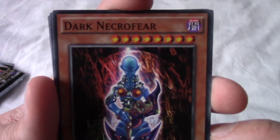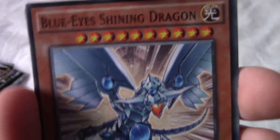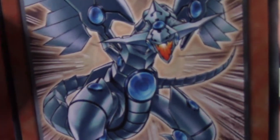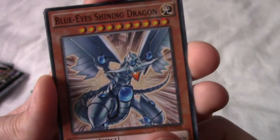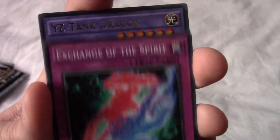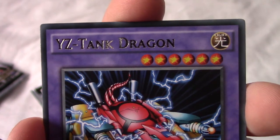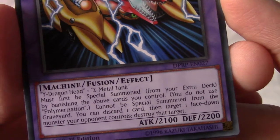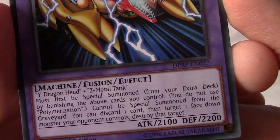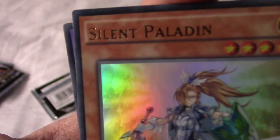Last pack — can we pull a super or ultra? We have Dark Necrofear again. Oh, Blue-Eyes Shining Dragon — really? Man, there are Blue-Eyes cards and everything in here. That's a really big level. Exchange of the Spirit again. Oh, we do have a super ultra — YZ-Tank Dragon. It looks a bit like Guilmon from Digimon Tamers — Y Dragon Head and Z Metal Tank.